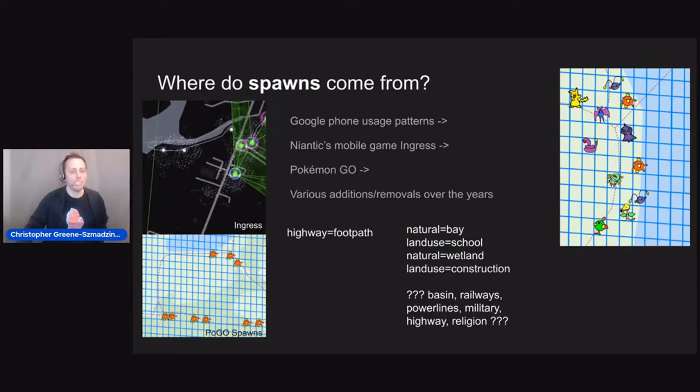Spawns use a level 20 S2 cell. The world is covered in these tiny cells, and some of them spawn Pokemon and some do not. The best theory for where spawn data came from is that originally Niantic was housed under Google, who anonymized their cell phone mobile data and gave it to Niantic. It appeared in their first mobile game, Ingress, and was inherited into Pokemon Go, which has made additions and removals over the years. The biggest one for us as OSM users is probably footpaths — at a couple of points, Pokemon started appearing on them, so we get footpath spam. Some tags seem to remove spawn points, like schools, wetlands, and construction, and there's limited evidence that some railways, basins, and power lines may do so as well.